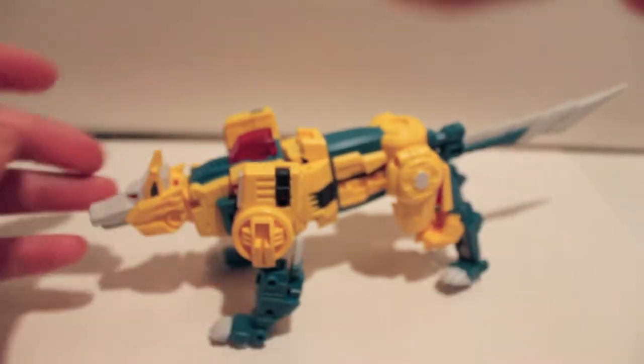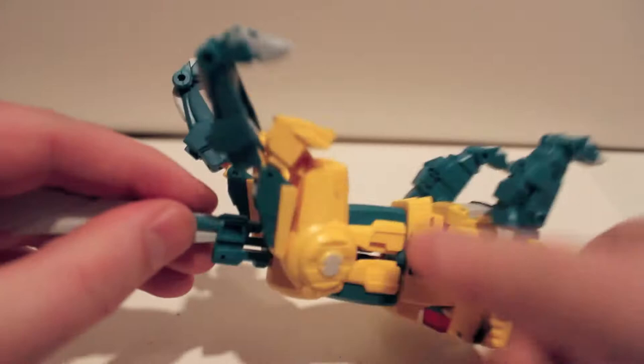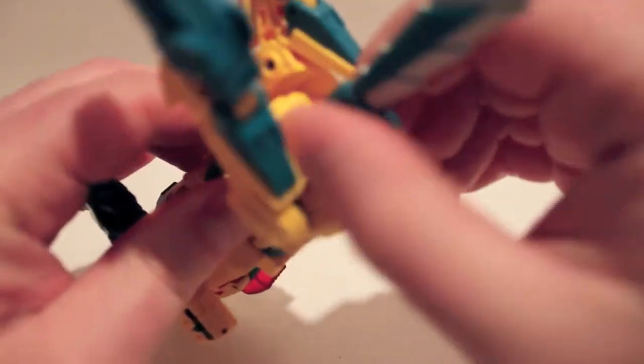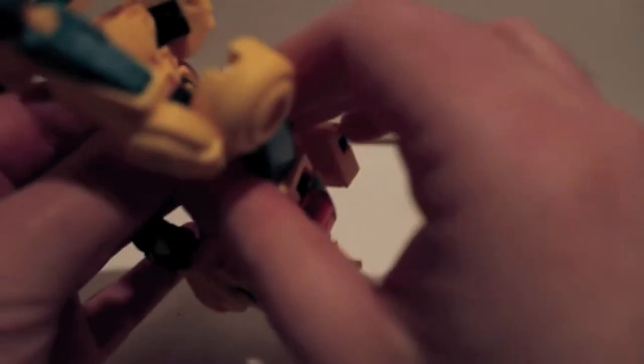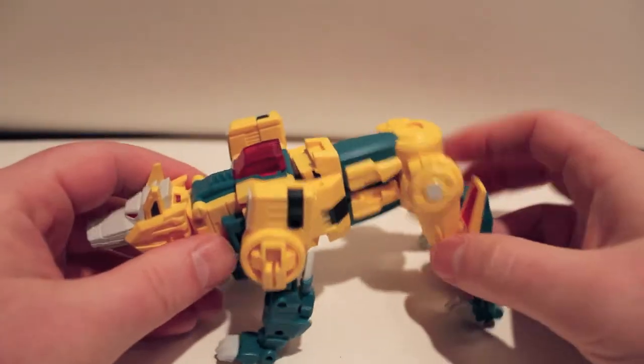For this transformation, I'm going to start by coming back here at the tail, because his tail is very long and gets in the way. You're just going to come under here, see this round part in his butt, and just split it open. Then pull the tail out — the sword out — and we'll come back to that, just to make it a little easier for the camera.